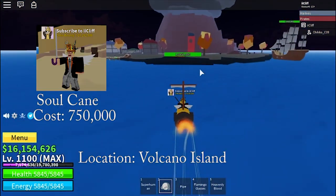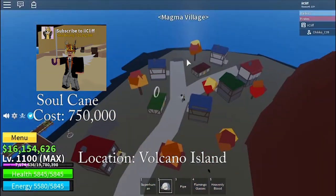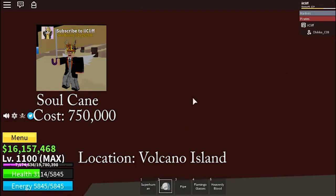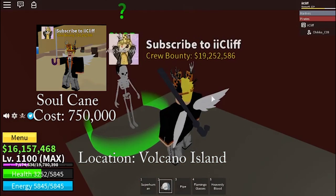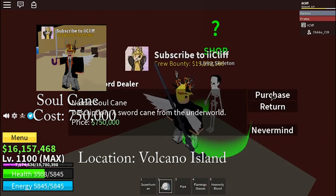The Soul Cane is spawned in the Volcano and it costs 750,000. I found the Soul Cane — it's located on the bottom left side of the Volcano.